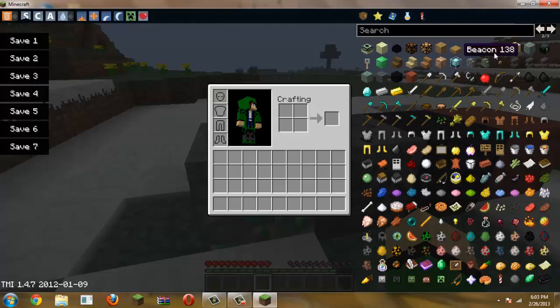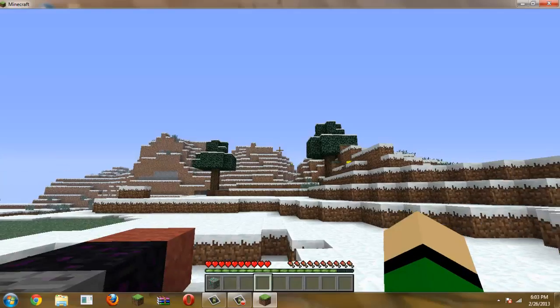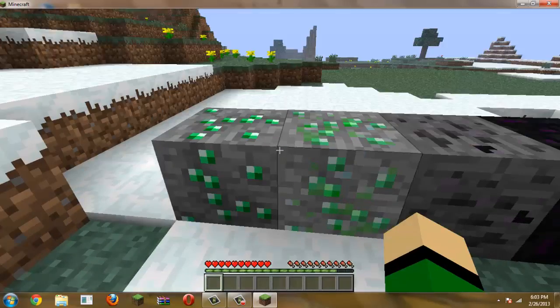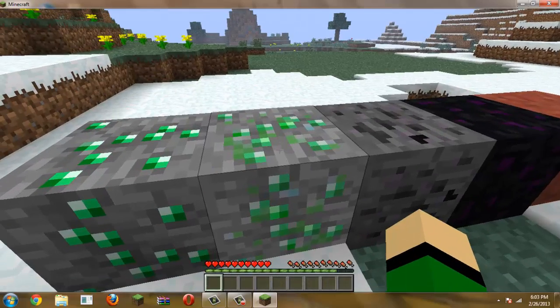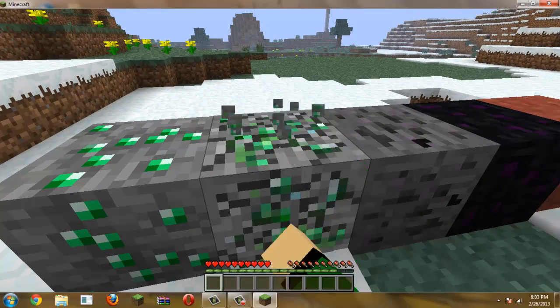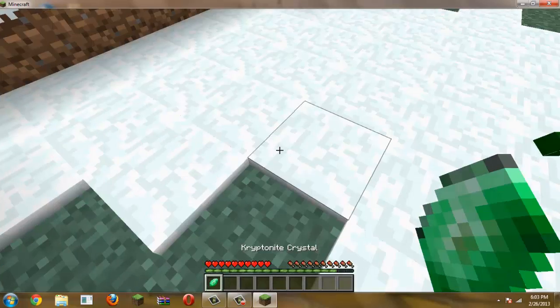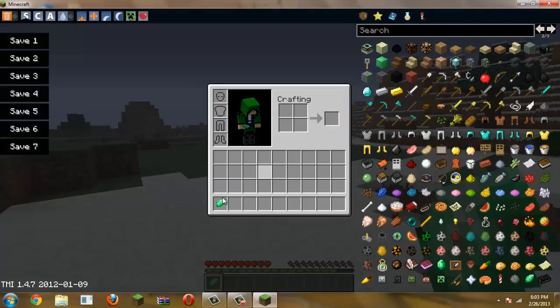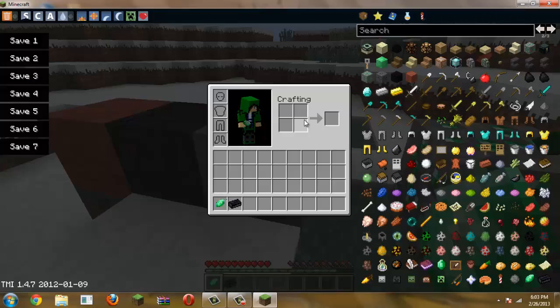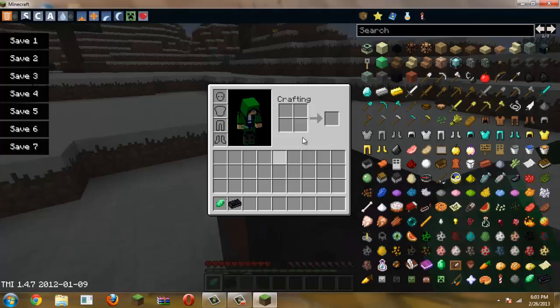Kryptonite looks a little bit like Emerald. As you can see here, it looks similar but this is brighter. When you mine the Kryptonite, it's really fast — you can mine it with your bare hands and you get the Kryptonite Crystal. And when you smelt this ore, you get Black Iron. And there's also the Mars Rock.